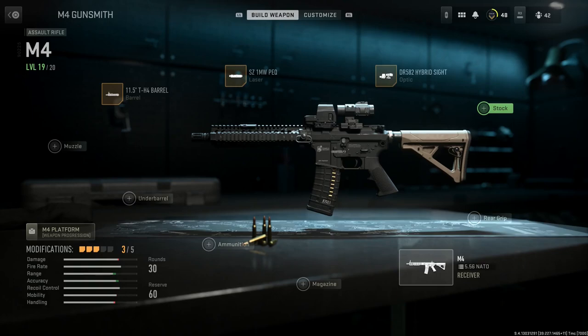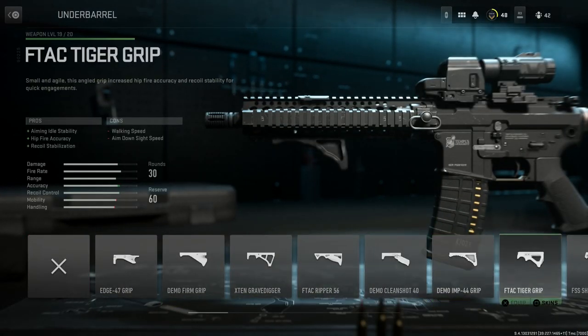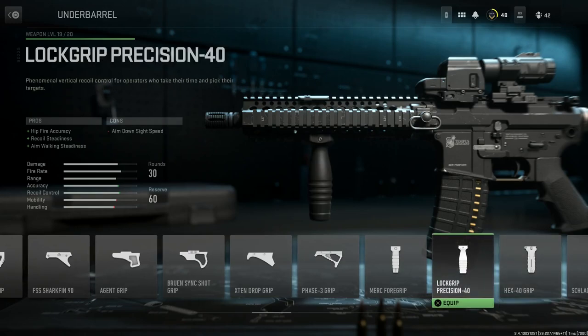We'll select the DR-582 hybrid sight. For the stock we can leave the base M4 buttstock — it's just an adjustable buttstock. The Mark 18s are compatible with many different stocks so you can really pick anything. We'll skip the rear grip to stay with the M4 platform, leave the magazine at the base 30-round PMAG, and leave ammunition blank for now. For the underbarrel attachment, we're going with the vertical foregrip — the Lockwood Precision. This is the same type of foregrip you typically see on M4s, especially the Mark 18 CQBRs.